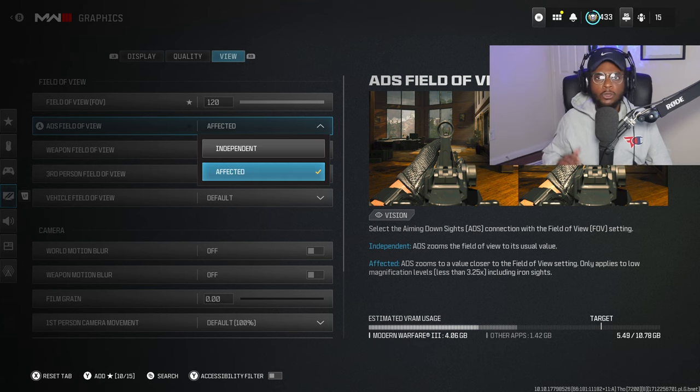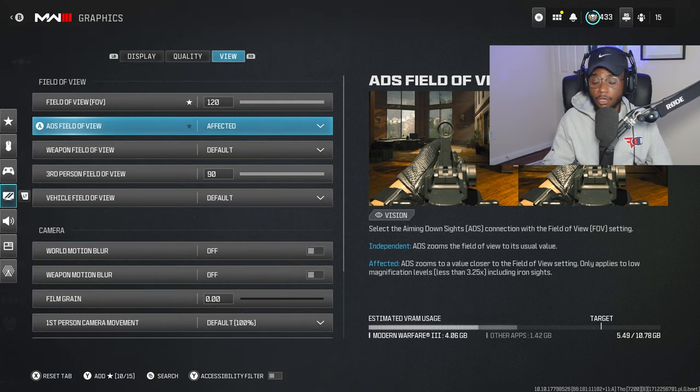If you've ever wondered why streamers or YouTubers appear to have no recoil on their guns, or it looks like some type of cheating device, it's because they are playing with a 100 to 120 FOV with Affected enabled. It makes the weapon look like it has less recoil because it has less visual recoil. This is the exact reason they brought in the Jack Glassless — to compensate for people who want to play on 90 Independent. If you run the Jack Glassless with 110 to 120 and Affected, there is virtually no recoil. So if you're struggling controlling the WSP Swarm, the new FJX Horus, or any other weapon with a fast fire rate and vertical or horizontal recoil pattern, change to these settings and you're going to see a world of difference.